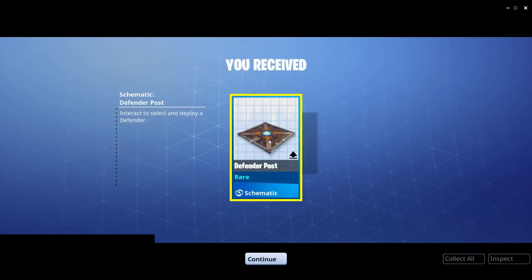The reward is a defender post schematic. This is a trap that you can create — it goes on a floor and you place it down where you would like to summon a defender to fight for you.